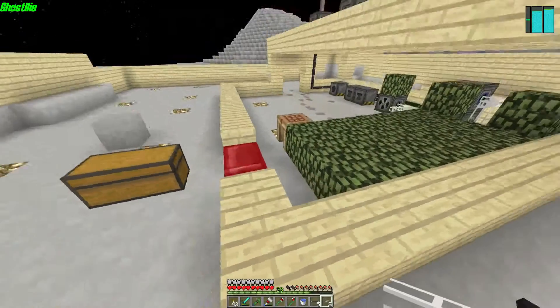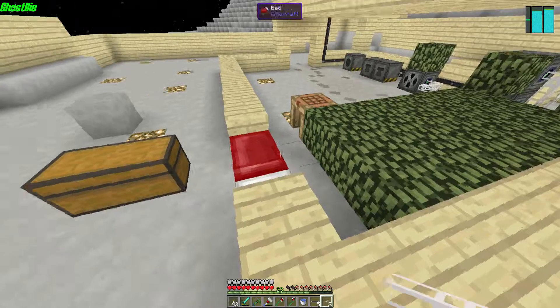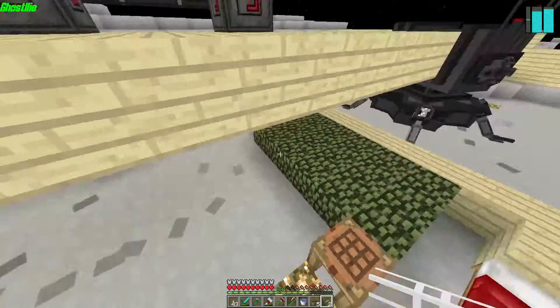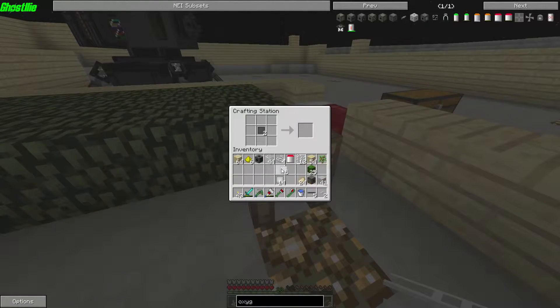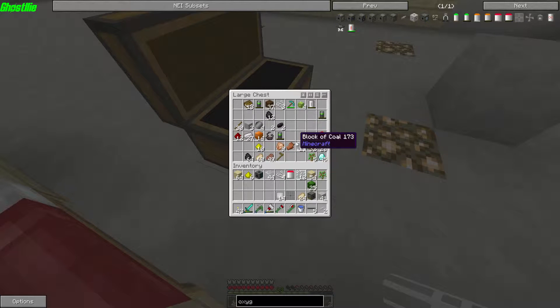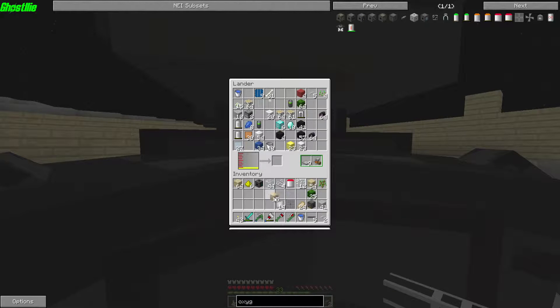So we need to do that. For an oxygen sealer we need to make some oxygen vents — we need compressed tin and compressed steel. We got some of that right here. I think I might need one more piece of compressed tin. Where is my tin at? It's probably in the spaceship — yeah, there's my tin, okay.